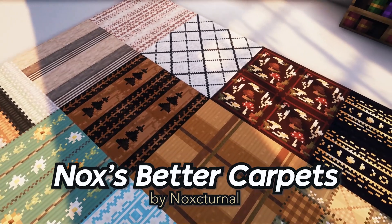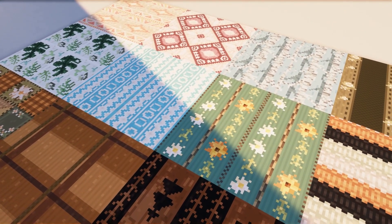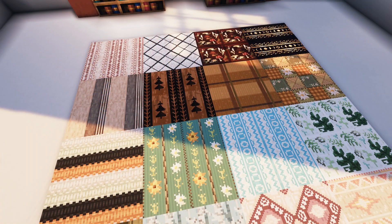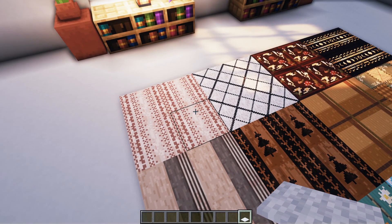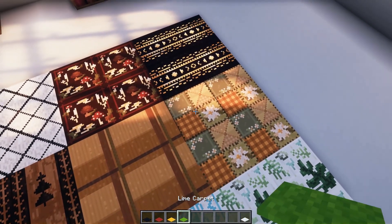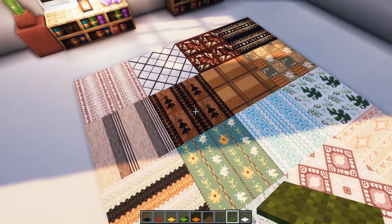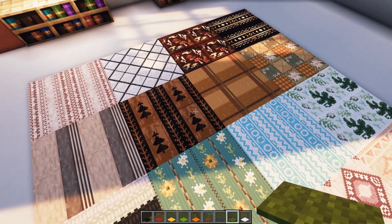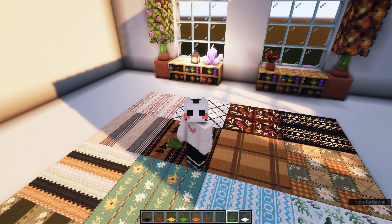Next one is called Nox's Better Carpets. This one is quite old — it's a resource pack used by almost every single cottagecore builder. This resource pack requires Optifine, or you can use the combo of Indium and Continuity, and I will put the links in the description. This resource pack changes the texture of every single carpet color — white carpet, black carpet, red carpet, yellow carpet, lime — they all have this warm earthy tone. It's so autumn. They look really perfect if you're building an autumn, warm-colored structure like a cottage. You should really add this resource pack into your build, especially if you're planning on putting carpets.